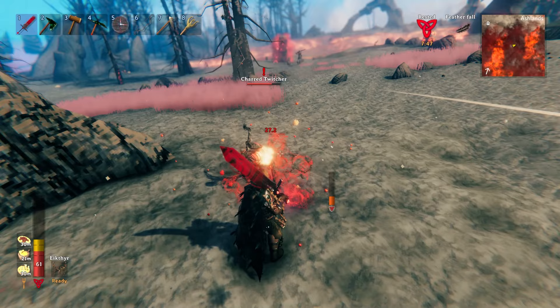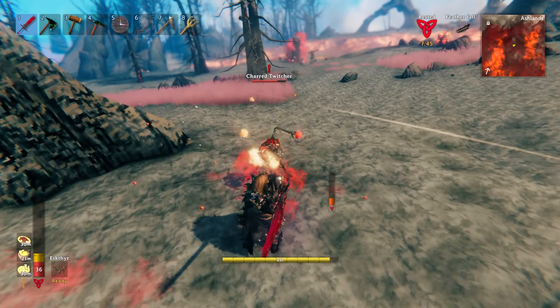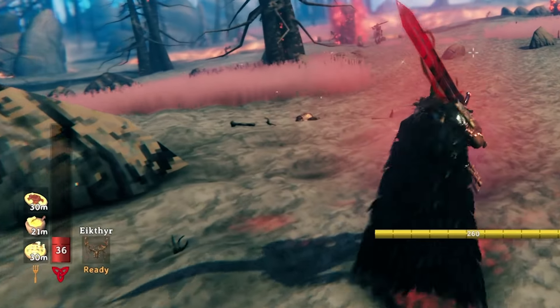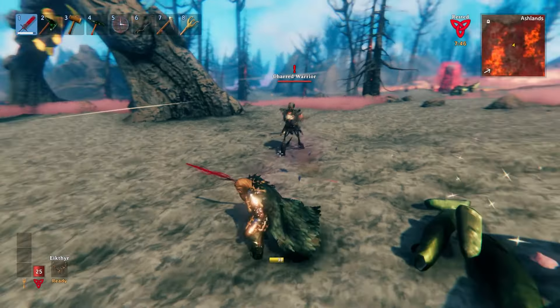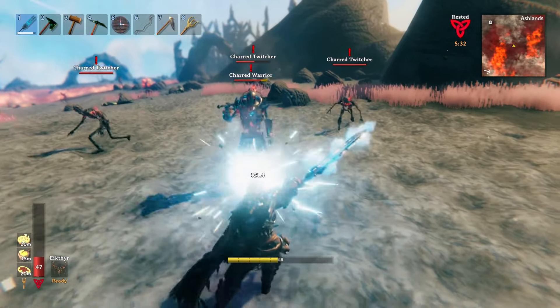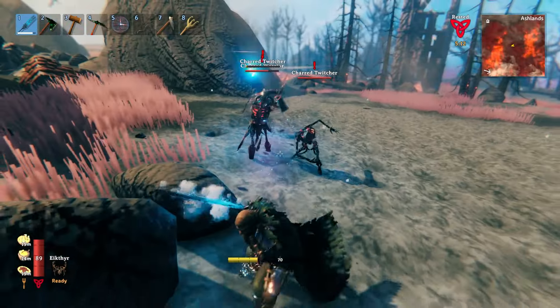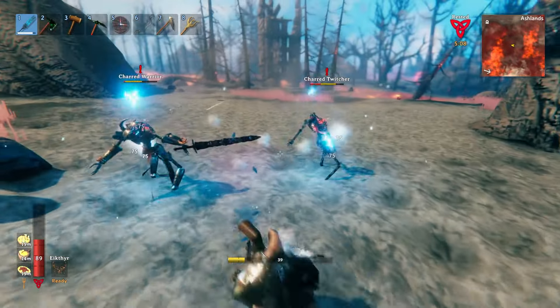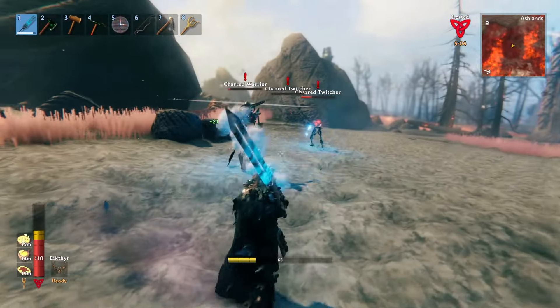The blood variant will deal 0.2% more damage for every health point you have missing. Now this has to be health that you're actually missing — if you're at 25 health because you haven't eaten anything, there will be no effect. Lastly, the lightning variant inflicts passive lightning damage, and has a 25% chance to proc its chain lightning effect, dealing bonus damage to any enemies near the original target you struck.